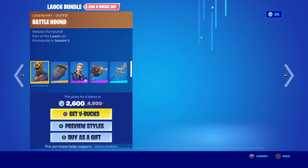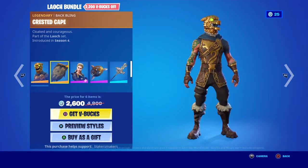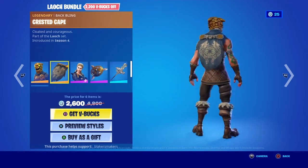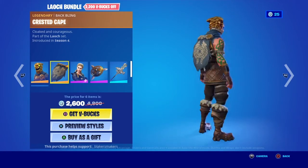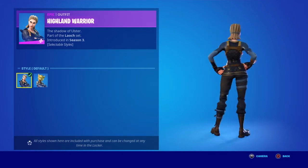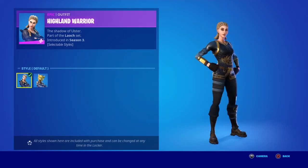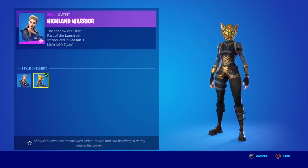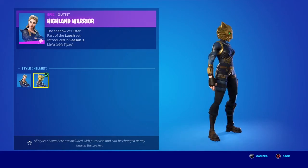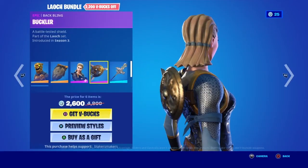The Laoch bundle — we have the Battle Hound skin with the Crested Cape. Oh, we have the Highland Warrior skin! This skin is super rare, I have not seen this in a while. So this is the no-helmet style, and then there's also a helmet style — oh my god. I think that's supposed to be a lion. The Buckler back bling.